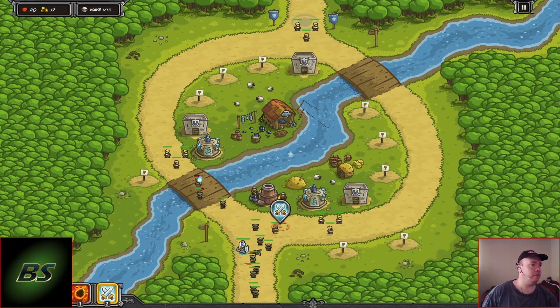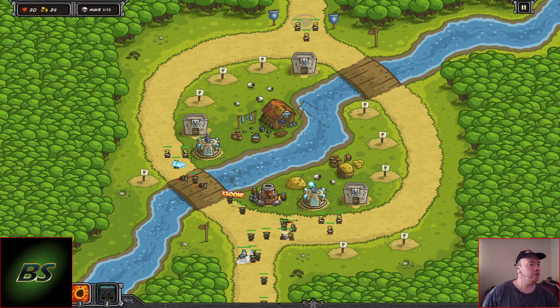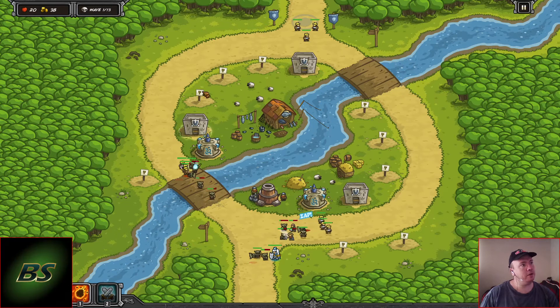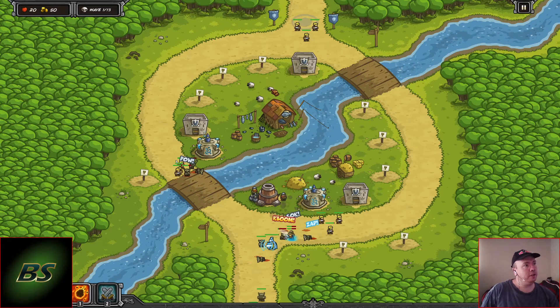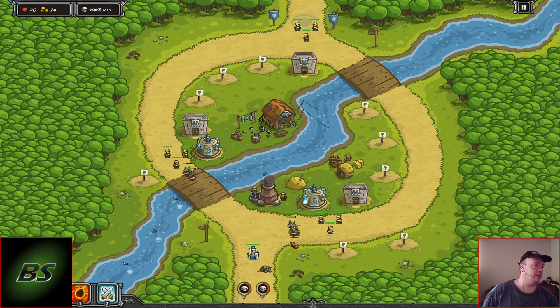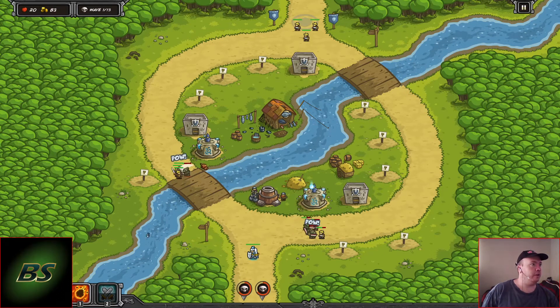The way the heroes work is: if they're attacking they get upgraded. So if you leave him there and he's not attacking, he's not gonna upgrade. Sorry, that was a bit of a brain fart. Now you can see the mage towers are cheaper — they were 160, now they're 144.